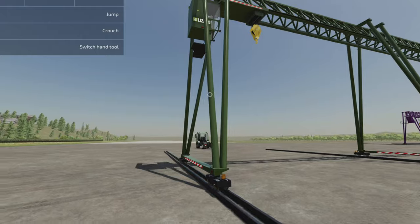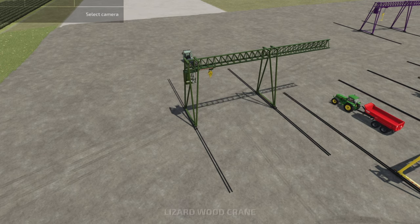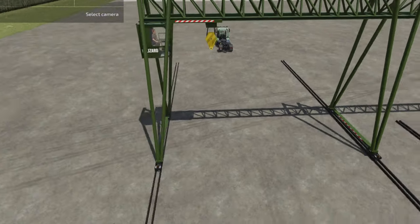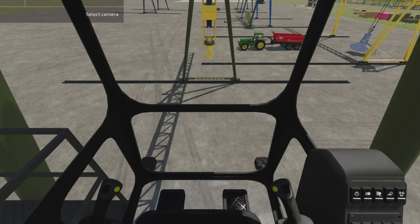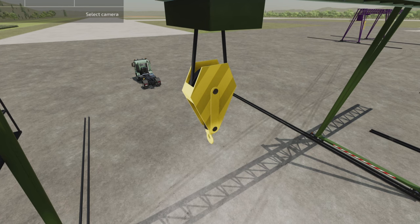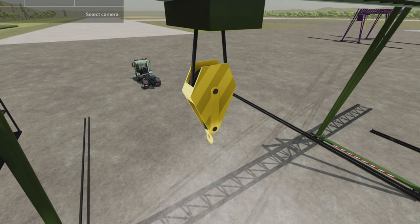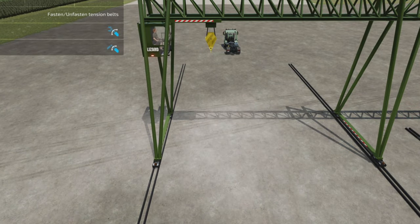Our crane is built. You can get in and out just by coming here to the vehicles and pressing square. Camera views: outside view as normal, then press R3 for an in-cab view. Press again and we have a view of the end bit, and one more view outside. And there are our lights — very nice.